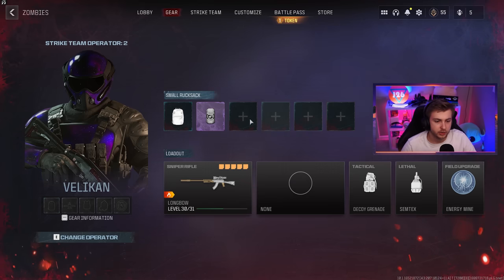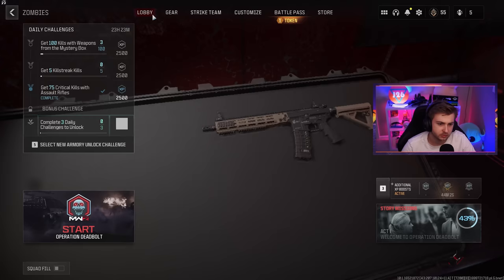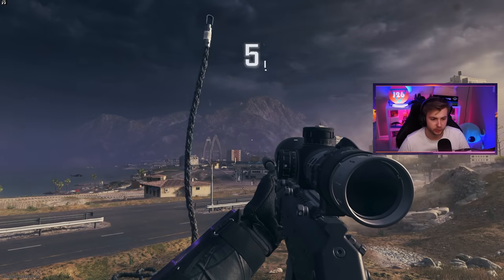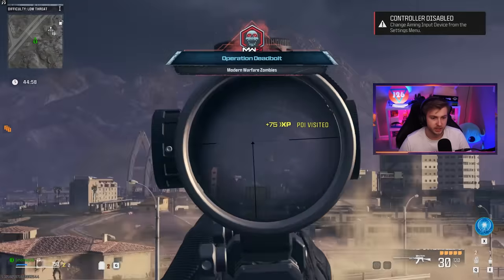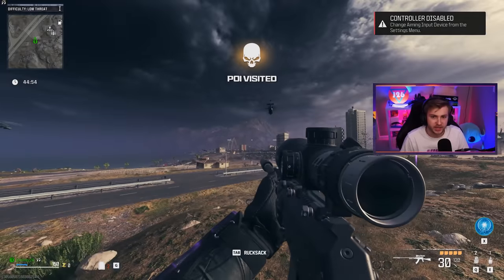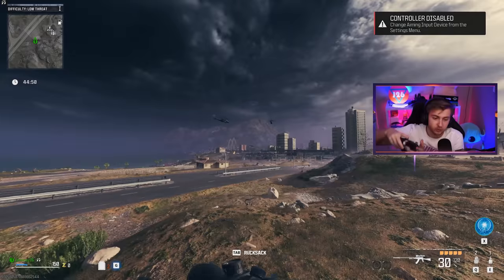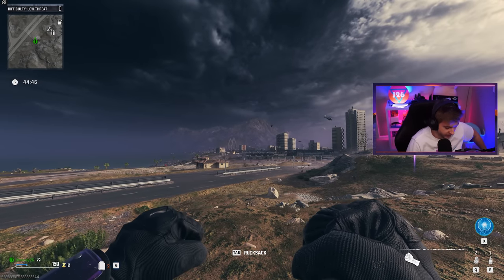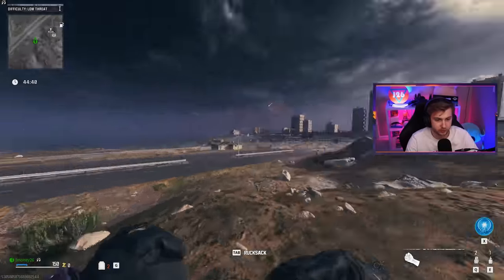I'm gonna grab Deadshot, pick up my controller, and we're gonna knock these crits out. We've come this far, we might as well just get it done. Controller disabled — even though I started the game with the controller, I can't use it. But I can aim in and move left and right — I just cannot look with it. What else is gonna happen? I ain't gonna test fate because today it's already tested my patience.